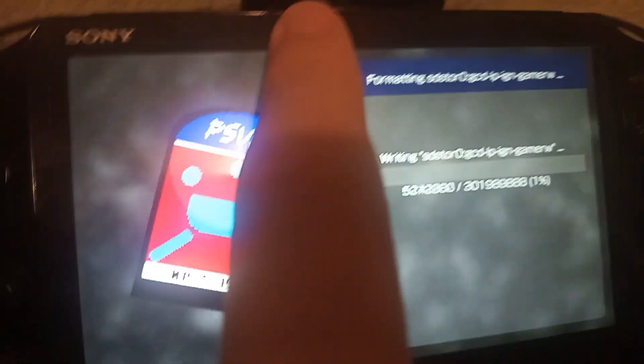Select Format Writable Section. And don't take it out while it's running.